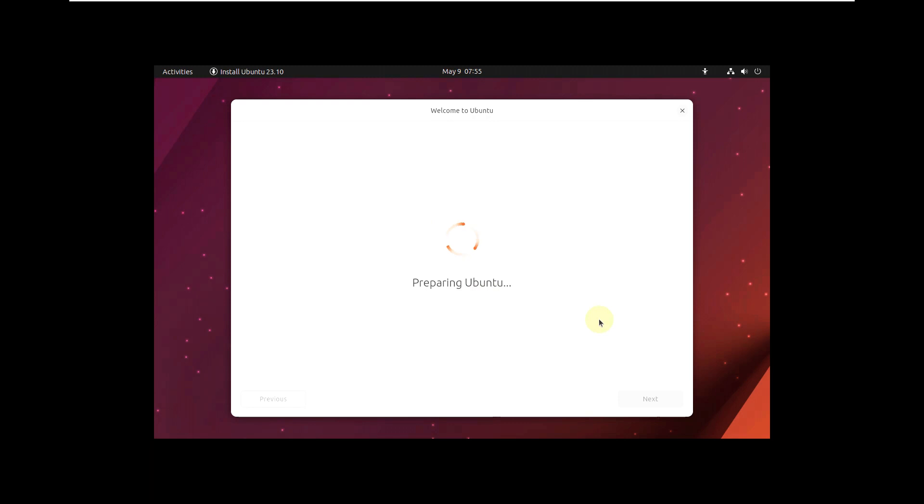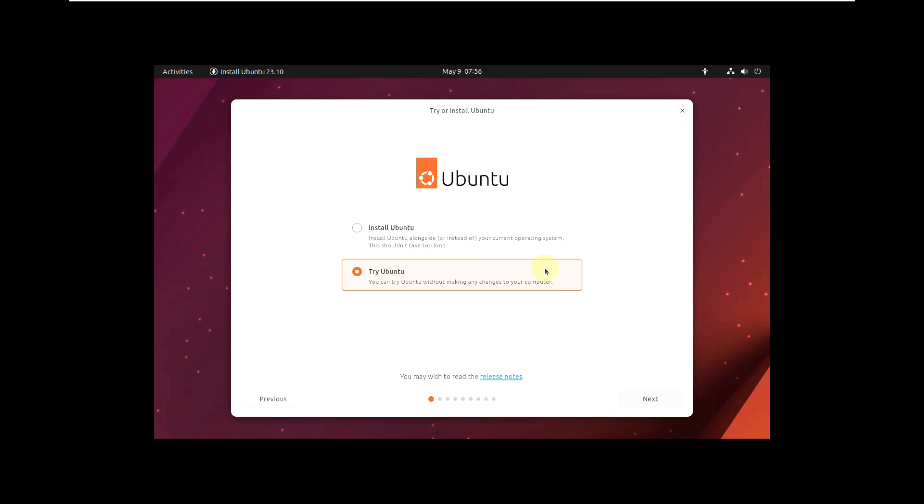The latest installer is pretty fast and looks awesome too. That's the sound of Ubuntu Mantic Minotaur. First you need to choose your language, then click next. It gives you the option to install Ubuntu or try Ubuntu. I'm warning you — this is a development version. Even with a stable Linux distro, it's always a good option to try it in a live boot first, to catch any bugs or errors before installing.